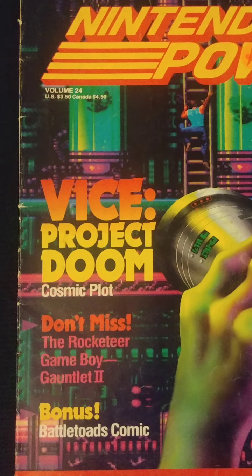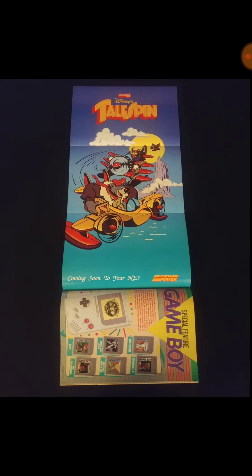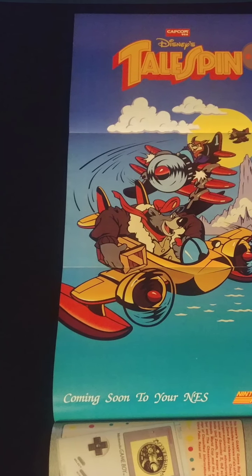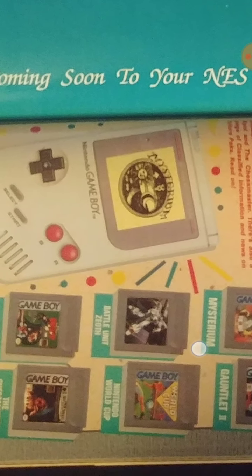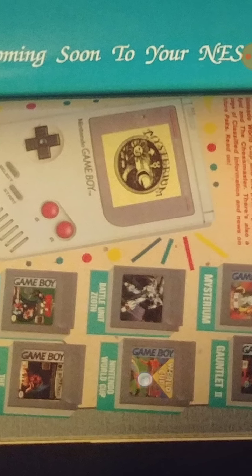Vice Project Doom is on the cover of Volume 24, which is May 1991. In the centerfold we've got Disney's TailSpin — coming soon to your NES from Capcom. The Capcom days for Disney were great. There's also Battle Unit Zeoth. I loved Mecha-type stuff — I was into Metroid, which isn't really Mecha but it's a cyber suit. I was also into Macross, giant robots, Robotech, Voltron, and Bubblegum Crisis later on. Battle Unit Zeoth was one of those things I really wanted to get into.